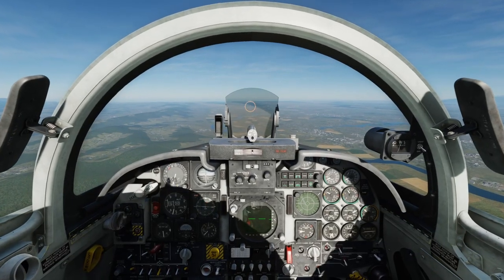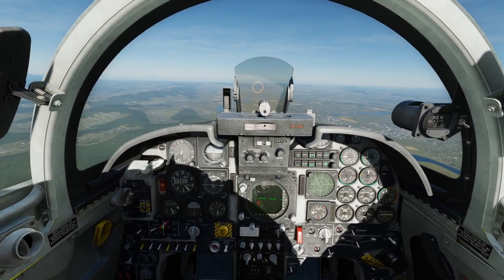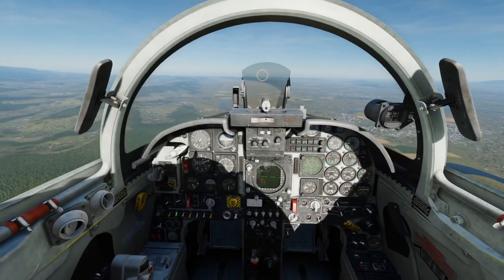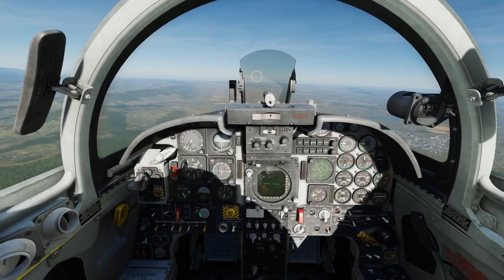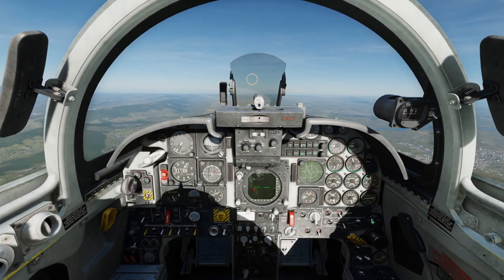We're in the F-5 but in air-to-air mode, so let's change that. Deselect those hardpoints, turn off the air-to-air weapons. Bombs on the outer pylons — outer pylon up and up. Switch it to ripple. Arm the bomb, and make sure fuel is in balance.